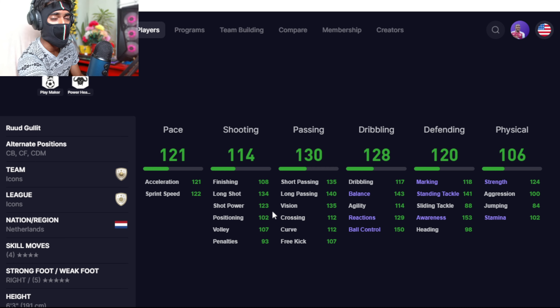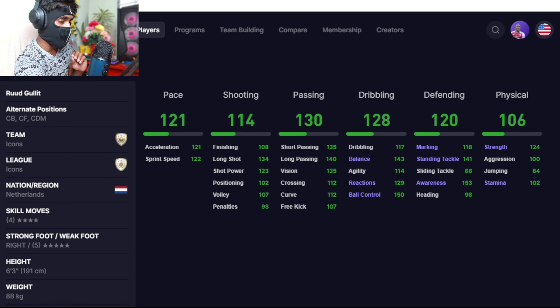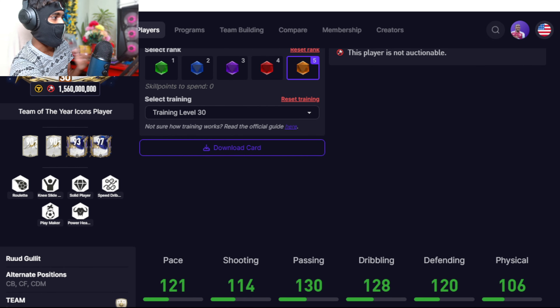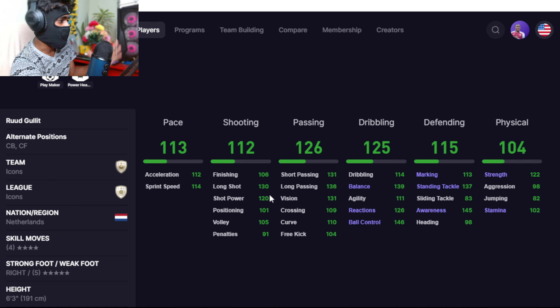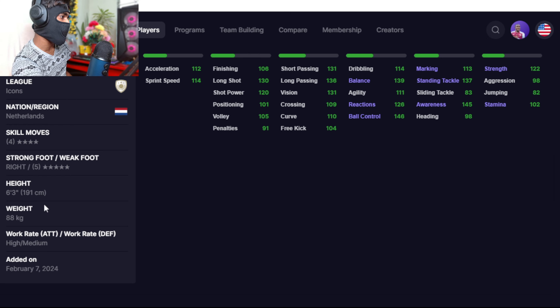Number one — Ruud Gullit. 121 pace, 114 shooting, 130 passing, 120 dribbling, 120 defending — one of the best all-around cards, if not the best, in FC Mobile's history. High attacking work rate, high defending work rate — he can play anything and do everything. His cheap beast replacement is essentially himself, but you can look at his potential version, which is also very strong, though it has medium defending work rate unlike the main version.